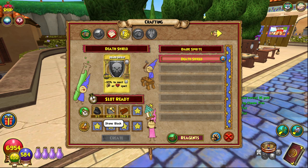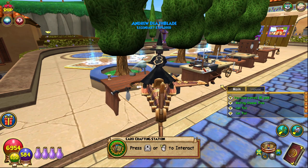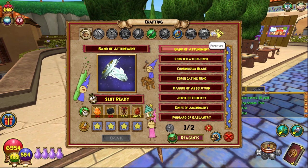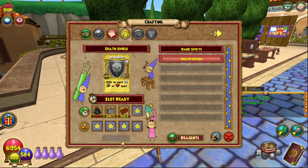Leather Straps: either go to the Bazaar or you can get them from a bunch of mobs. I'm at max treasure cards so I can't craft yet — we're just going to quickly sell a couple of things. Okay, now after that little adventure, we can create the Death Shield treasure card. Boom, easy peasy.